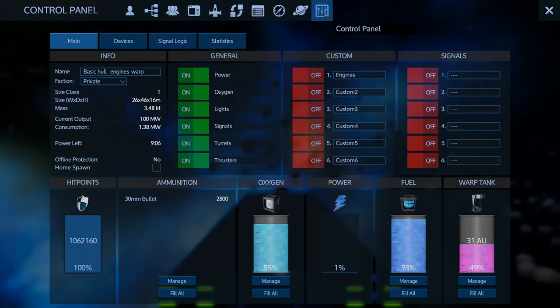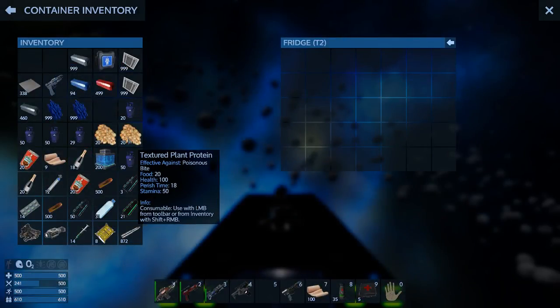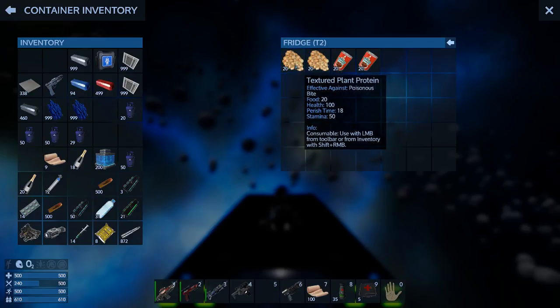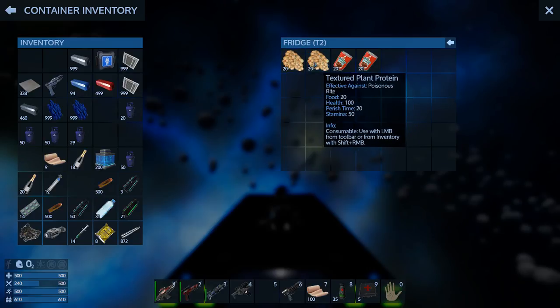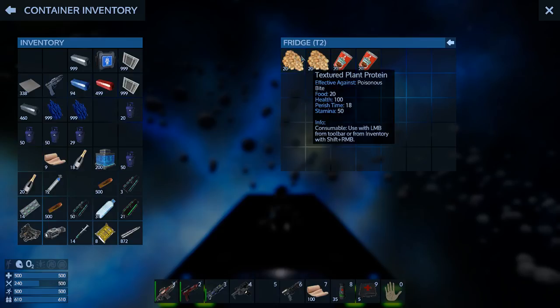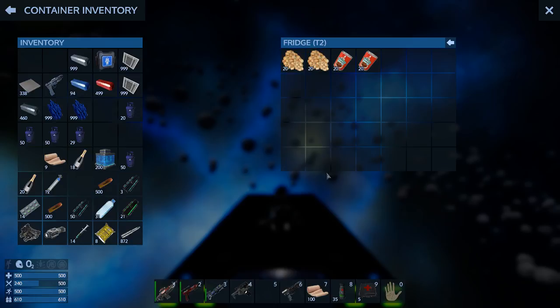I should probably put perishable stuff away. Let's get a couple of fridge units - get that stuff in there. I don't want my time counting down too much on my plant protein. I forgot to take the perishable stuff with me when I was in POIs. Oh well - derpa derp.